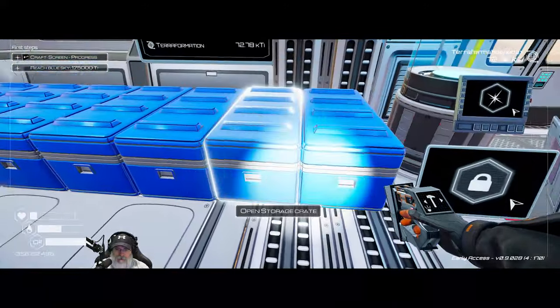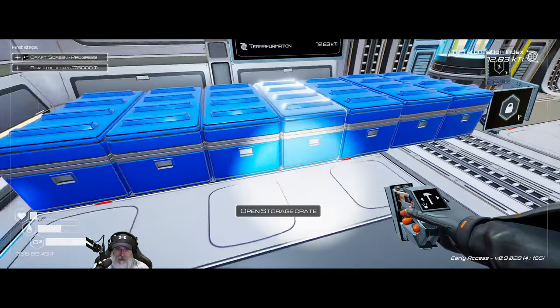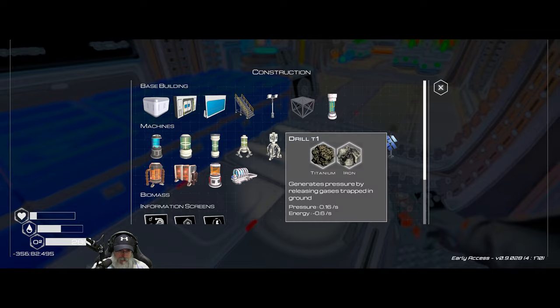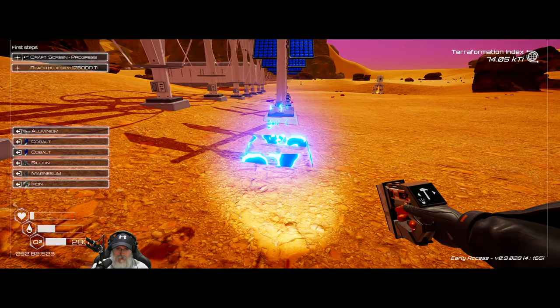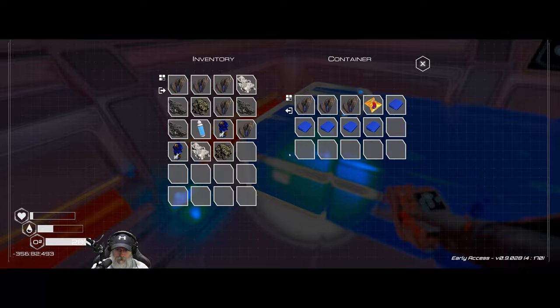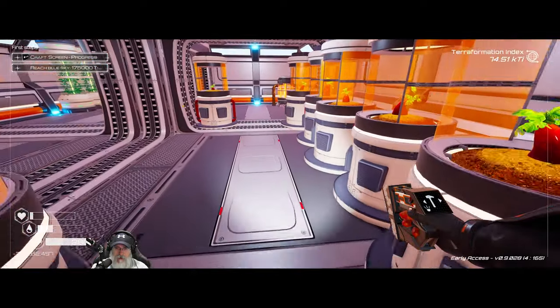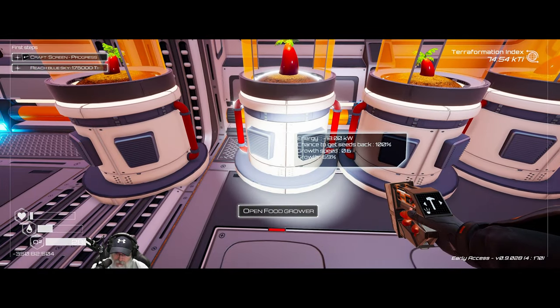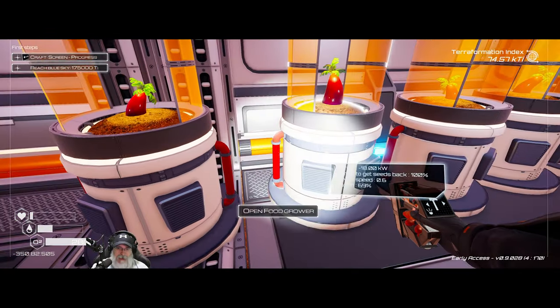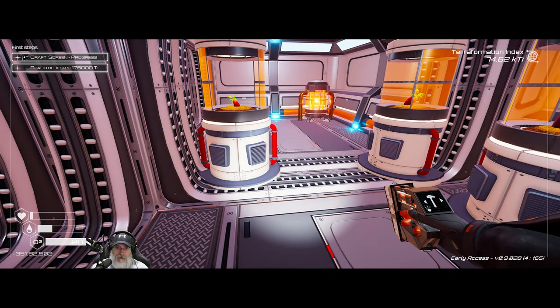How much aluminum do we have now? We still have enough to make another set, so let's do it. Our fastest one is at 69% — I think we're probably going to have to die one more time, but after that we should be fine.